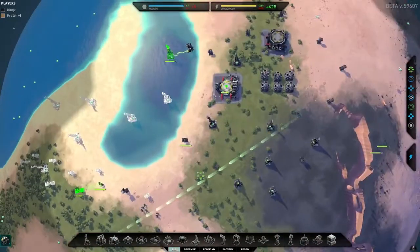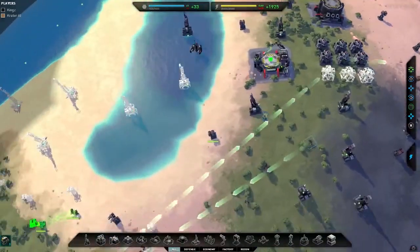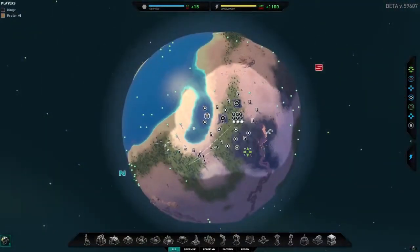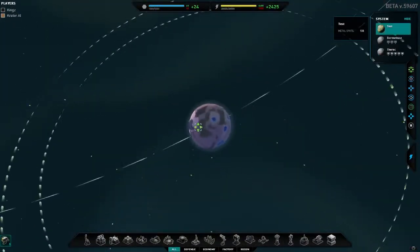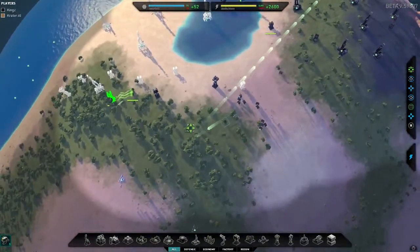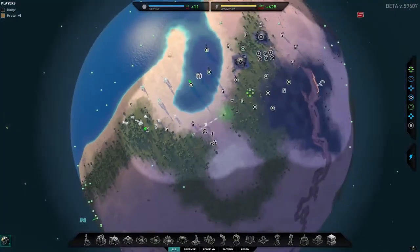We don't want to spread our resources too thin, but I am going to get a few more energy supply points before we start thinking about an advanced factory, which is probably what we're going to need. We're going to need to put an orbital launcher, we're going to have to buy two Astruses because we want to get to both planets at the same time and start building on them.